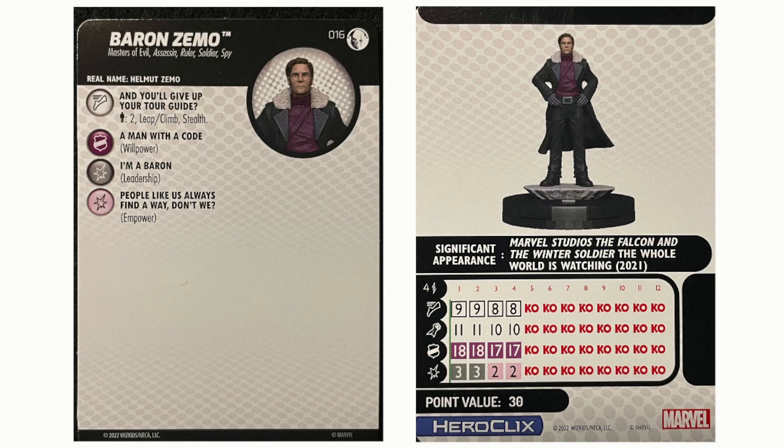So, what's cool about good old Helmut here? He's not wearing a helmet — he should have a helmet. He's got a special movement power. He has Passenger 2, Leap Climb, and Stealth. Spoiler alert if you haven't seen Falcon and the Winter Soldier: Baron Zemo takes Sam and Bucky in his plane, puts them on his plane and takes them all around. So he's got Passenger 2 for Sam and Bucky, but he can carry anybody. He's got Leap Climb, which means he doesn't have to worry about elevation. And he's got Stealth.